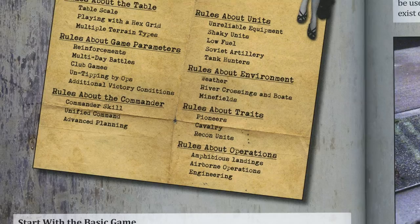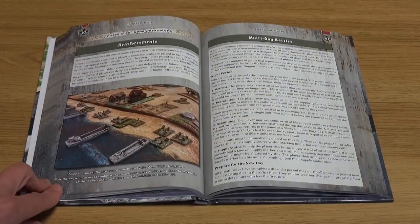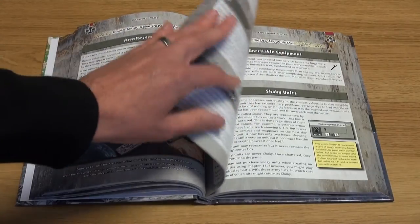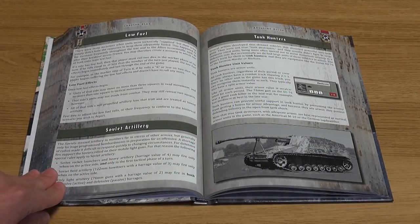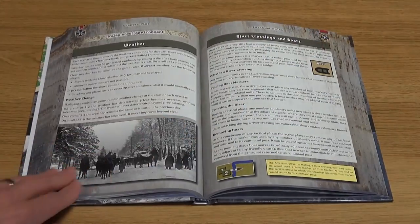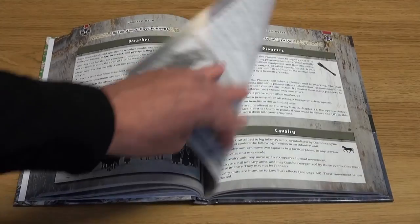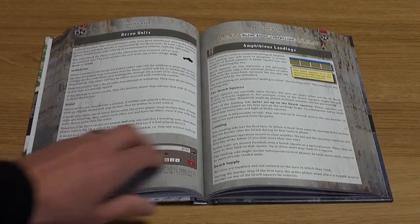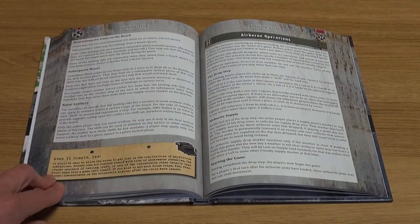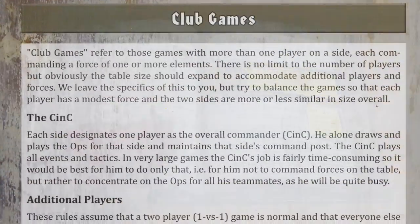Once you have mastered the basic game you will want to start introducing some of the extra complexity that Rommel encompasses. This is the advanced game, a large chapter covering all those aspects of warfare missing from the basic game. It is here that reinforcements are introduced, as well as environment rules and guidelines for running multiplayer club games.